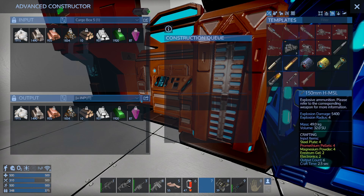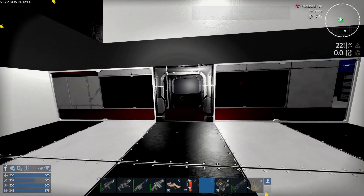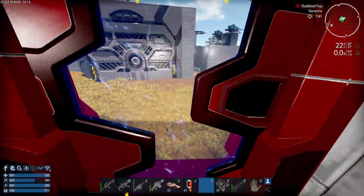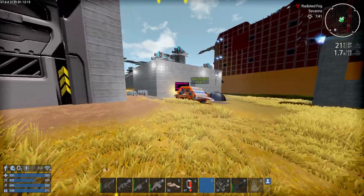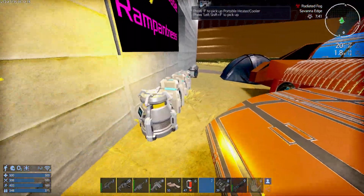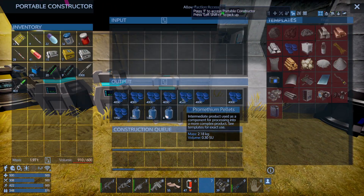I don't actually have Promethean bullets — that's the one thing I'm actually missing. So let's quickly go and get those before I do the tour of the ship. I was going to, but I forgot to get them, actually. Because they're out here — they're still taking up room in one of these portable ones.